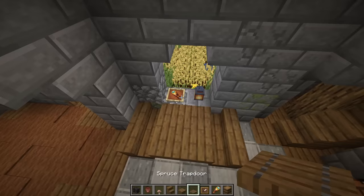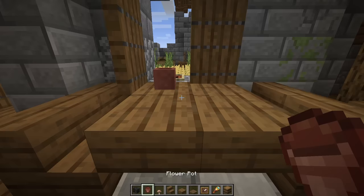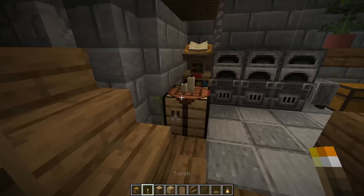Place an item frame here with a spyglass so you can spy on things. For the shutters just use trapdoors — you can make both sides closed if you want but I'll leave one hanging open. Move the trapdoors onto the block above the stairs so we can place stuff on the table. Place a flower pot and an empty item frame on the table. Next let's go under the stairs and place one barrel, and then a chest with a torch above it. And that's it for our first floor.